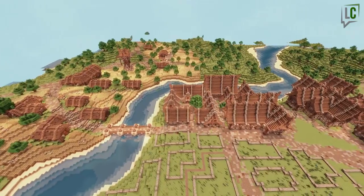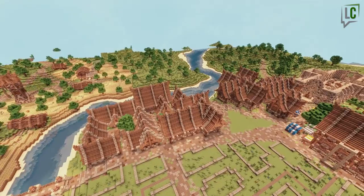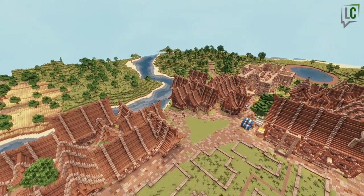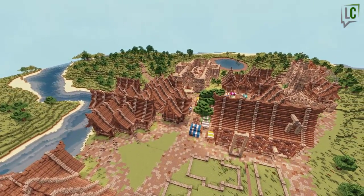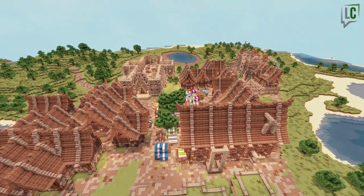Today we're not going to build a particular structure, but we're going to go over everything we've done so far. We want all the buildings to have that story, like the fort had. We want to break things, make them uneven — we really want to make this village look inhabited. And to do that we're going to have to go over everything we've done so far.